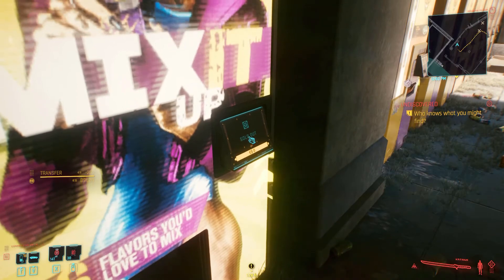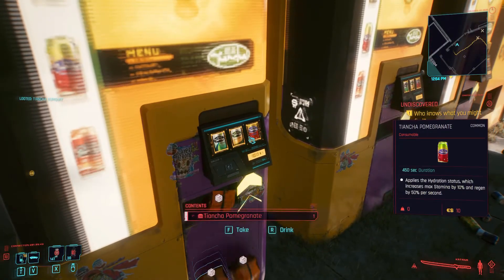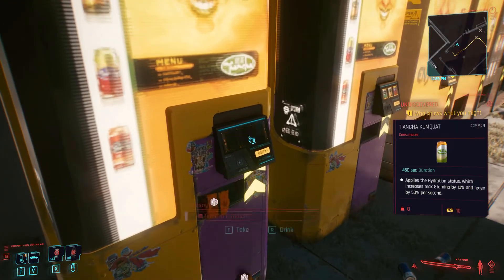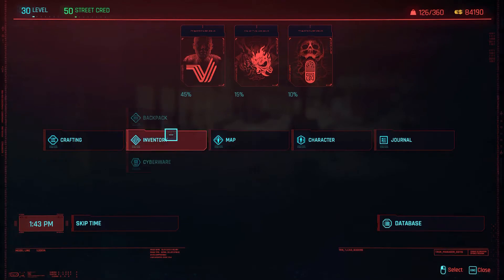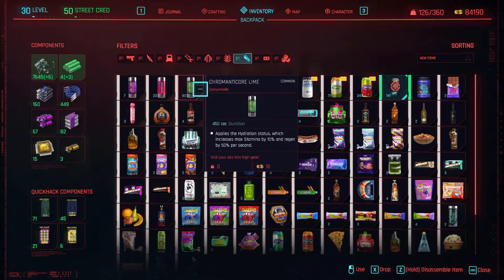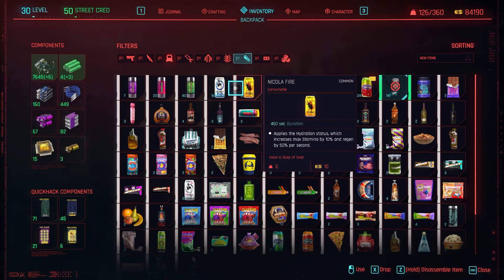I went through and looted all the vending machines. In one pass through I got seven Chromanticore, 23 Chromanticore Carnival, 80 Chromanticore Lime, 164 Nicola Blue, and 50 Nickel of Fire.